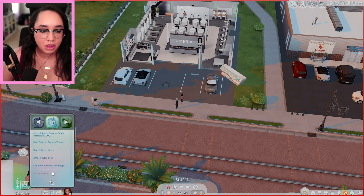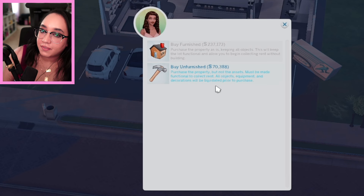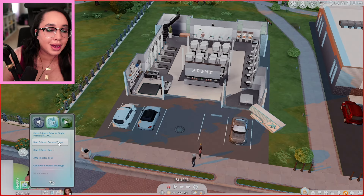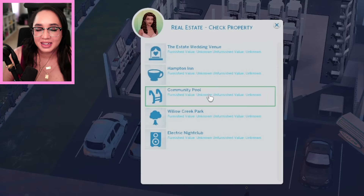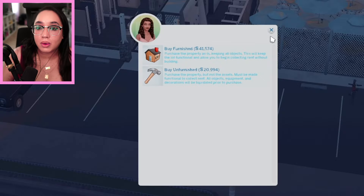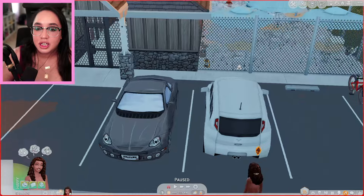Let's go see how much the gym is going to be. Real estate buy — I could buy it unfurnished, but if I want it furnished it's over 237,000 simoleons. Yeah, I won't be doing that either. Let's go check something else we can buy. I could buy the pool. How much is the pool? If the pool is more than a nightclub, which it should be because of the water bill... Real estate buy — the pool costs 41,000. Maybe I should buy the pool as my first thing. That's probably the cheapest I'm going to get.